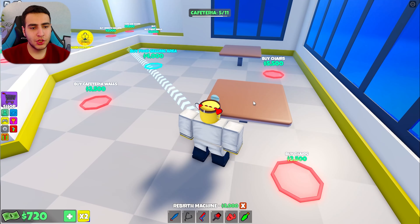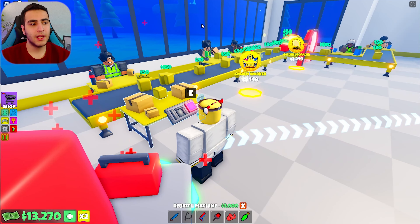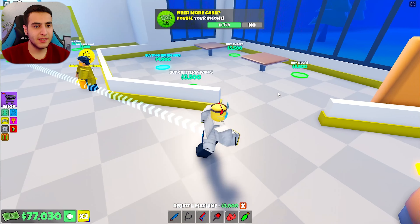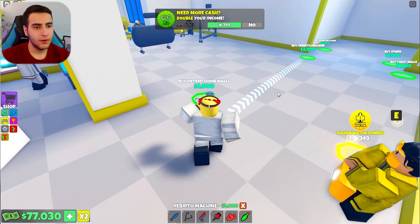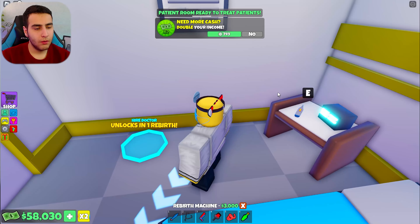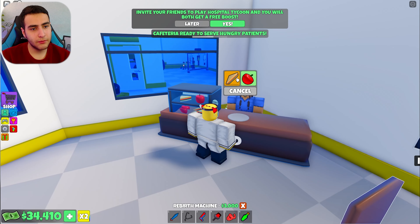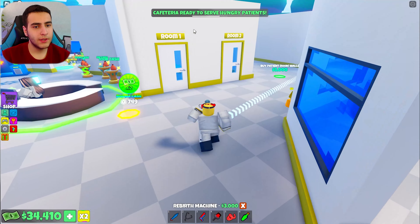A chair should not be 2k. I gotta get more patient rooms — maybe that's how I make money. Now I finally have 77k. Must be enough for the manager. Let's get another patient room. I can get some food — a sandwich. Now we can sell food, that's good.